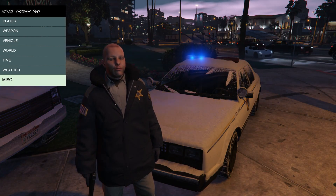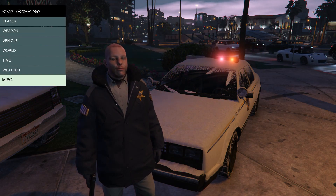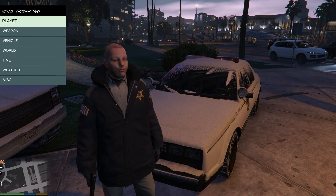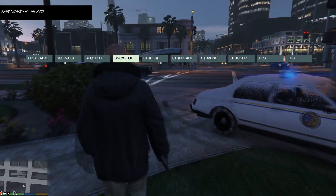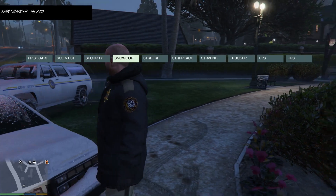Alright, here we have the native trainer. You have several different options: player, weapon, vehicle, world, time, weather, and miscellaneous. Miscellaneous is what I'm using right now to hide the HUD. Let's go ahead and check out the player menu. You have a skin changer — that's how I am the snow cop. This is called the North Yankton state trooper.